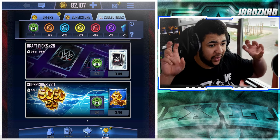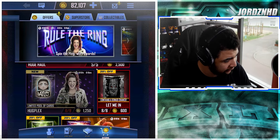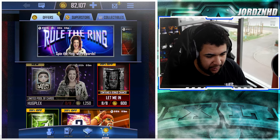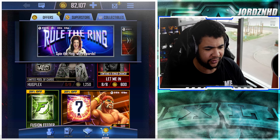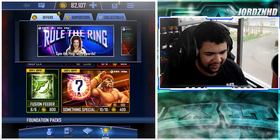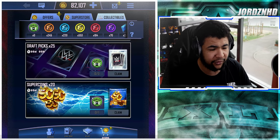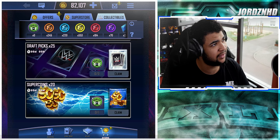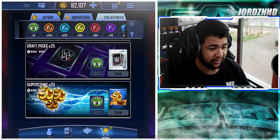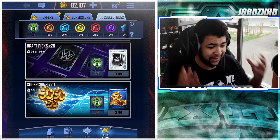If you wanted to do it the paid way as well — and I'm not saying you have to — in the store every now and again you'll see the Bailey collectibles you can buy. I think they're 350 credits per five, and you can buy up to ten, so for 3,500 credits that's another 50 collectibles, which you can then turn into 1,000 super coins. 50 times 20 is 1,000 — so for every 50 collectibles you get 1,000 super coins, which is really really good.